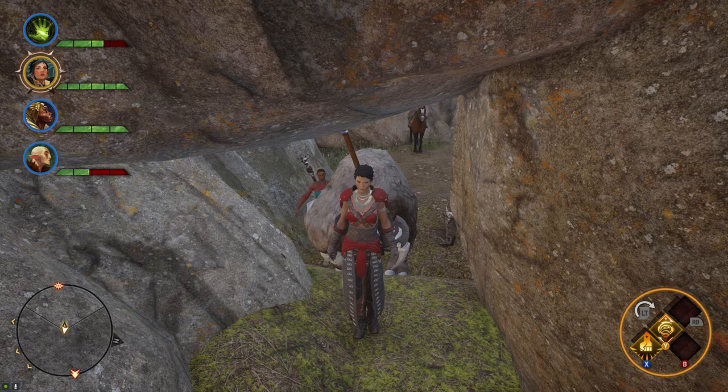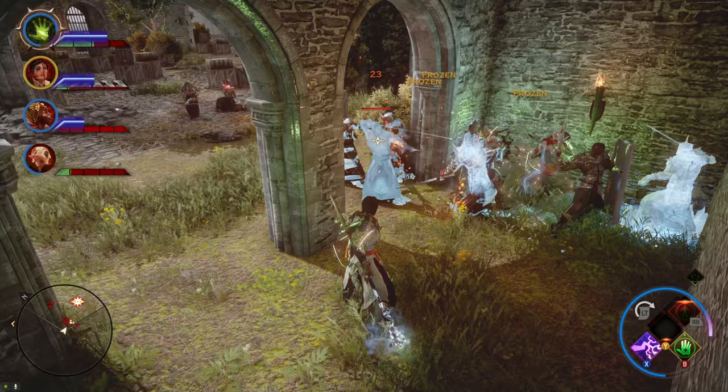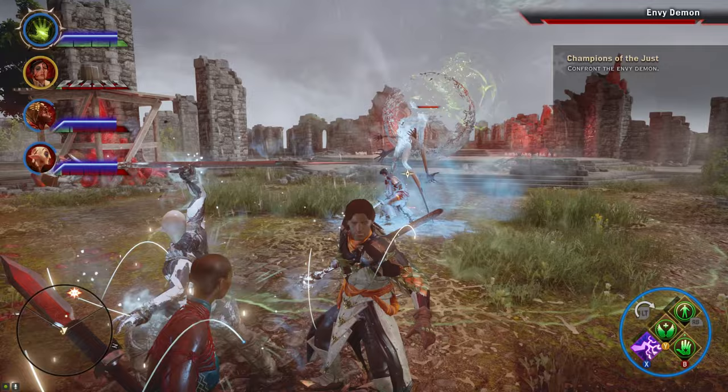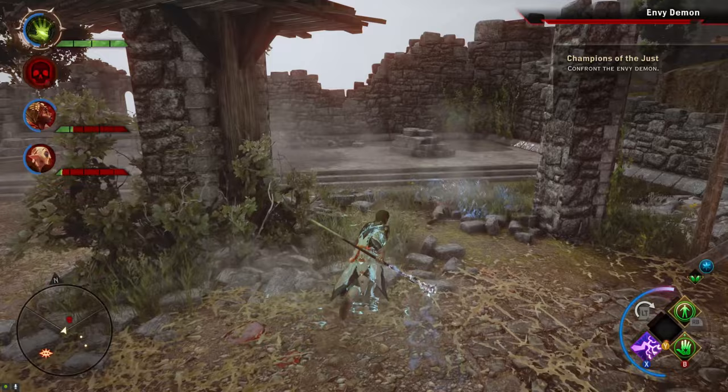After hours and hours of side quest grinding, we finally made our way into the Therinfal Redoubt. The fight with the red Templars was extremely hard, as I wasn't using any crafted weapons or armor — the whole party could basically die in one explosive shot, even with full barrier. After one lucky run where the Templars were focusing on our fellow ally, we made it through. When fighting the Envy Demon, my party just kept dying, and they couldn't use the healing potion since they only heal one health. After countless revives, we finally beat him.